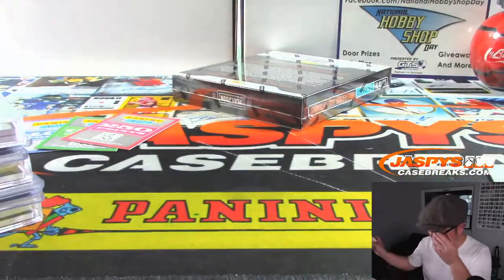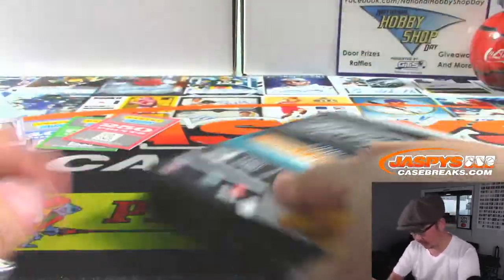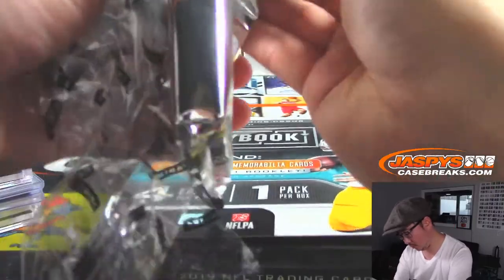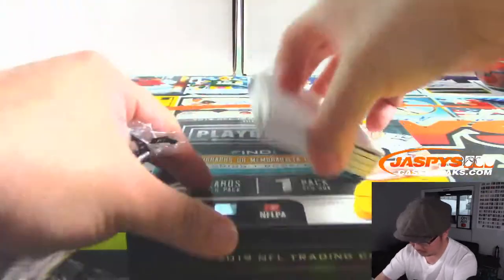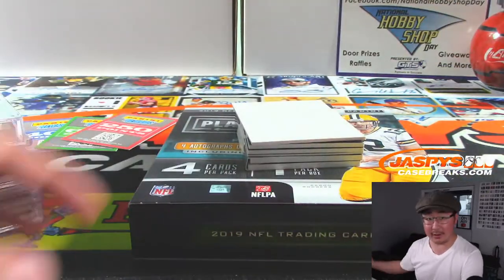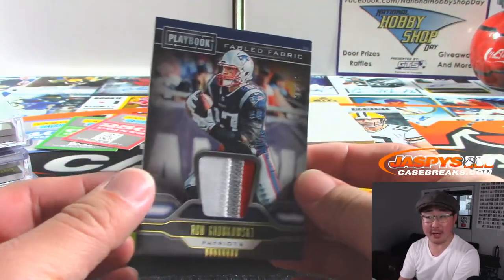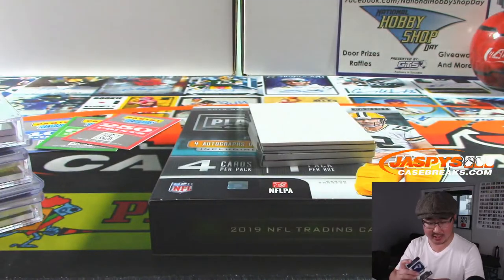Last box coming up, and then we'll do the randomizer for the points. Good luck everybody. Random Team 2 is in the store at JaspiesCaseBreaks.com — there's Gronk. Rob Gronkowski, 88 out of 99, Patriots. Fabled Fabric. Colton with the Pats.